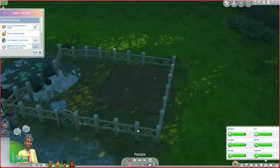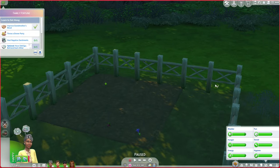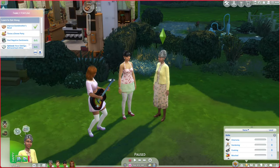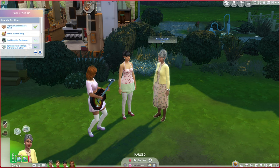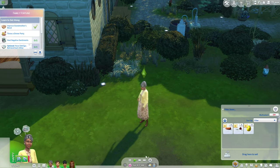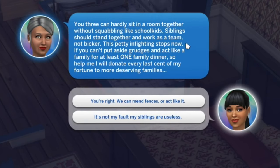Before we do that, we're planting some seeds over here — this is the little garden area. Our challenge for the month of March is going to be satisfied by this garden area. Since Nyssa is gardening level eight, we can buy the spring seeds so we definitely get spring plants. Here's another pop-up that basically determines what's going to happen in this scenario: "You three can hardly sit in a room together without squabbling like school kids. Siblings should stand together and work as a team, not bicker. This petty inviting stops now. If you can't put aside grudges and act like a family for at least one family dinner, so help me, I will donate every last cent of my fortune to more deserving families."